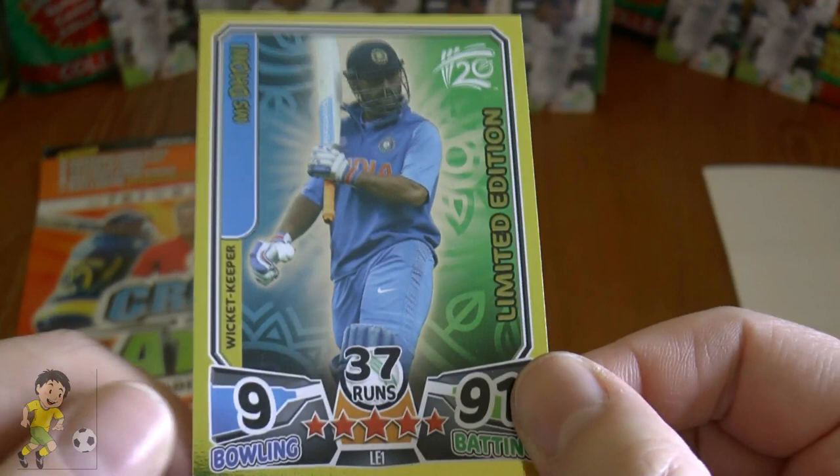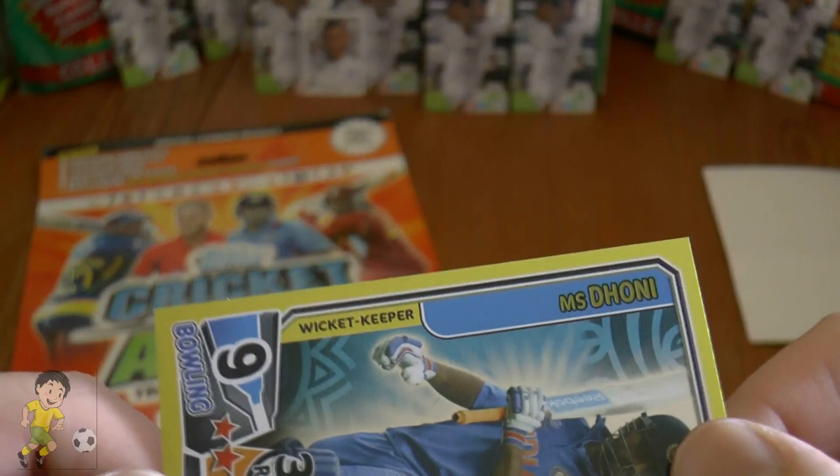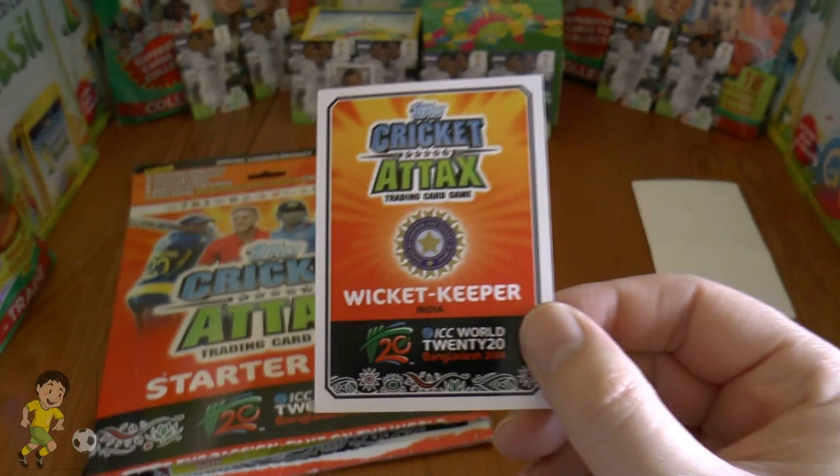And of course, the card we've all been waiting for — it's the MS Dhoni limited edition, number LE1. Very nice! A fantastic batsman, with a bowling score of 9 and batting of 91. He's actually a wicket keeper, as you'll know if you follow the India cricket team — one of the best wicket keepers in the world, and that's why he's a limited edition within this collection.